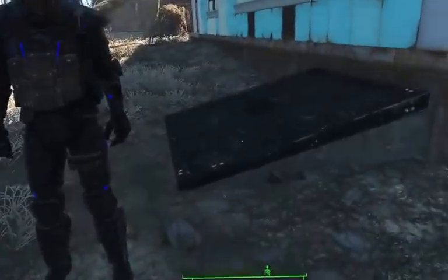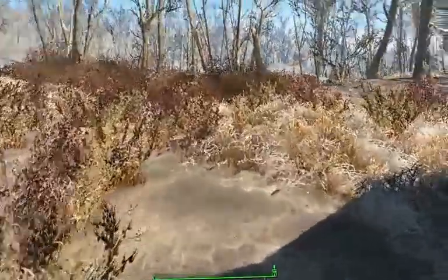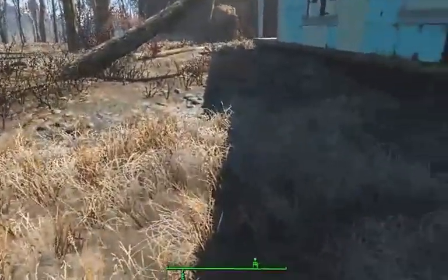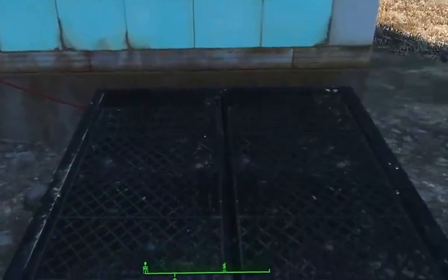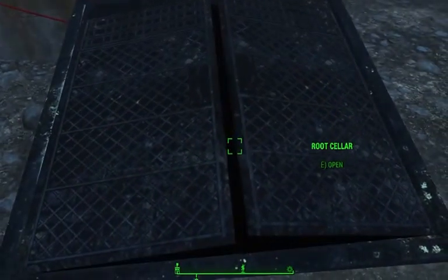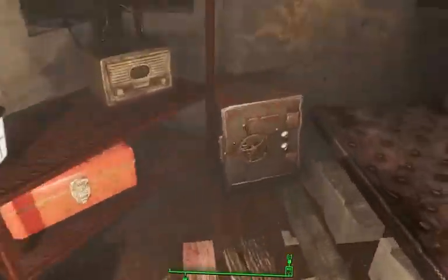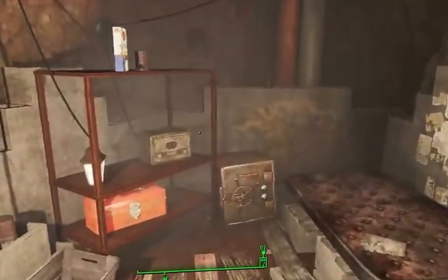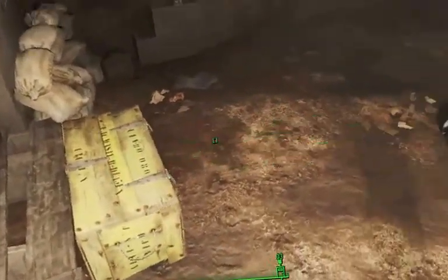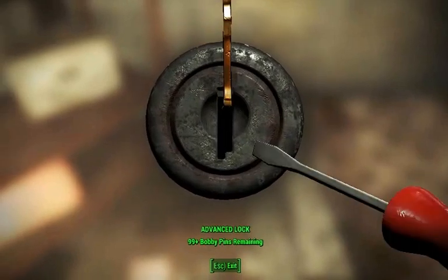I want to mention something — I've played this game through to completion three times on each faction, probably completed it more than eight times, and the other day I was building in Sanctuary and discovered this: it's at the back of a house. You can go in, and it's a little bunker — it's vanilla, it's in the game. Inside there are some meds, chems, food, a bed, and a few armaments. It's not great but it's a neat little thing I never knew existed. And there is a safe — let's see what's in it.